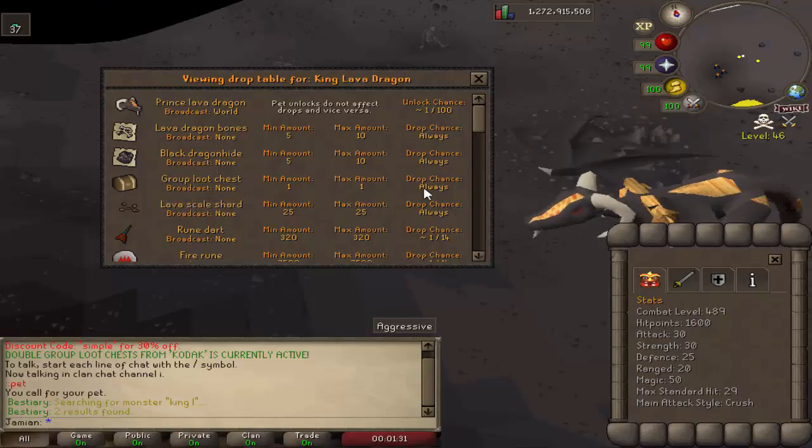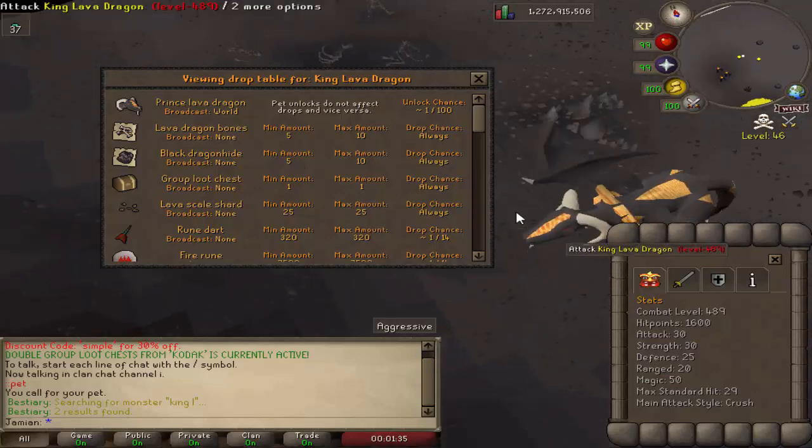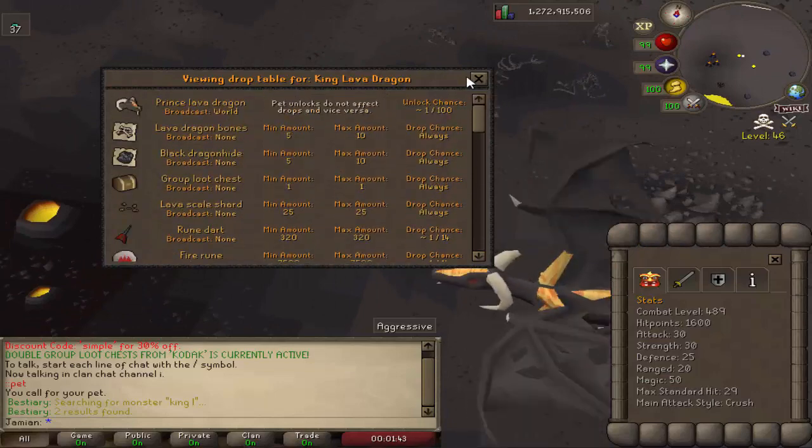You're guaranteed to get a group loot chest every single kill. It's a group boss so everybody can kill it. I'm not going to go over too many of the loots - you can kind of see for yourself, it's all pretty simple. Nice little boss.